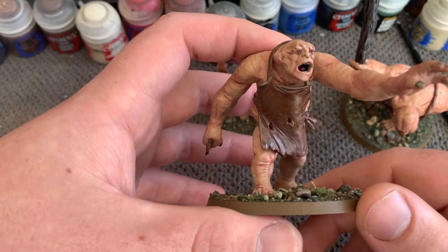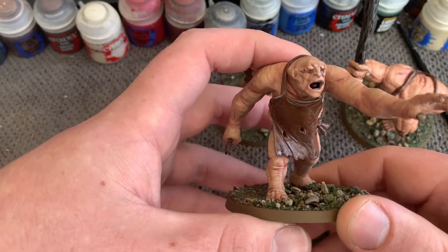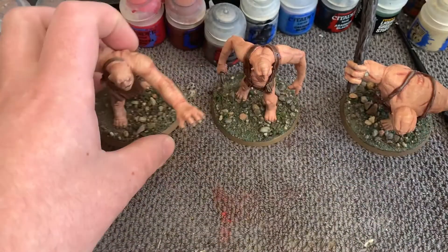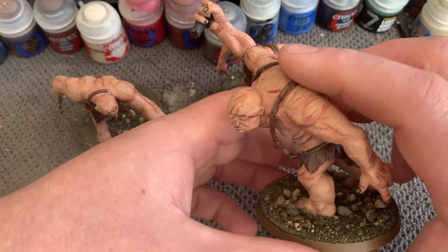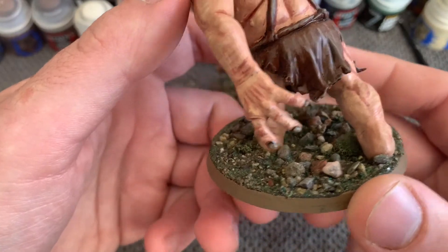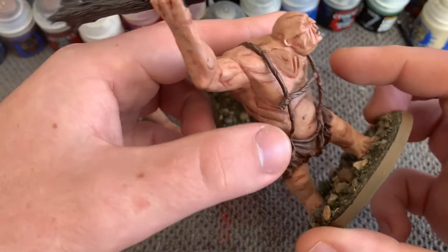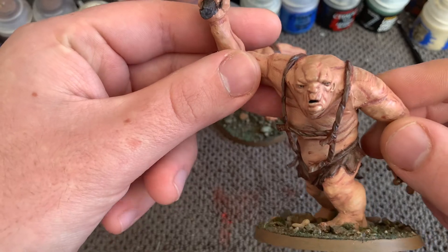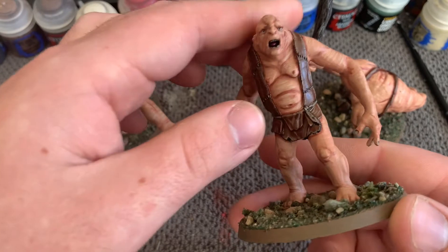I want to do the entire Hobbit and Lord of the Rings campaign at some point, and whatever else the Middle Earth team brings out I do want to complete on the channel. Bill is mostly done as well, his base is now finished and I think it came out really well. If you're wondering how I painted these, I mentioned it in hobby vlog number one.